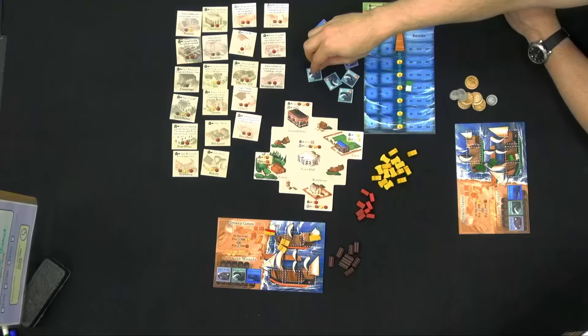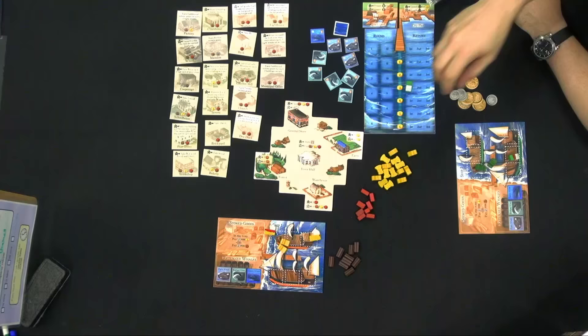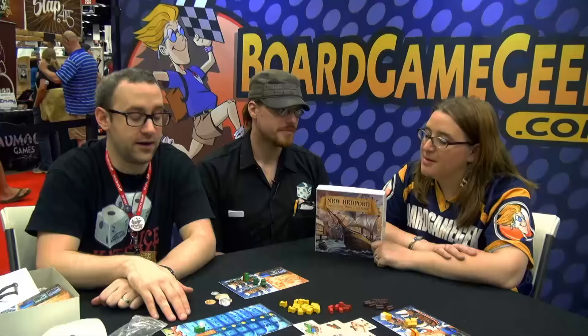There are four types of whales in the bag: cheap ones, regular ones, and then the most valuable and most rare sperm whales, which are worth a lot of points. They're free to add to your ship, but once your ship finally returns, you're going to have to pay the lay and pay all those sailors for having done the work for so many years.